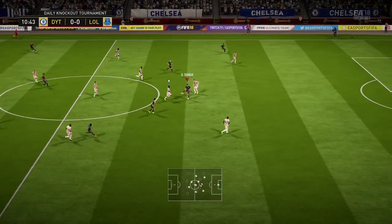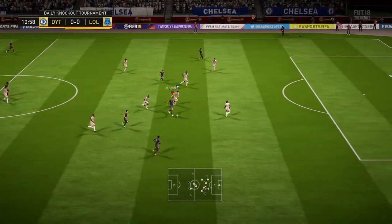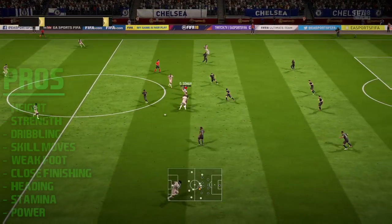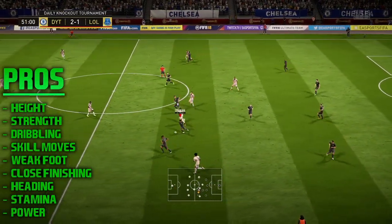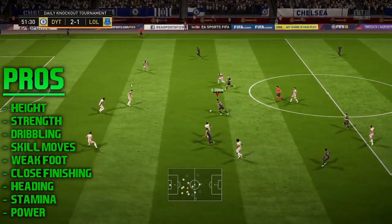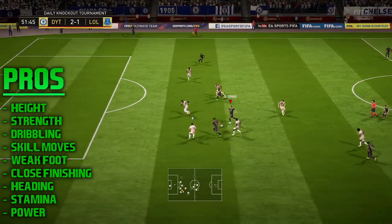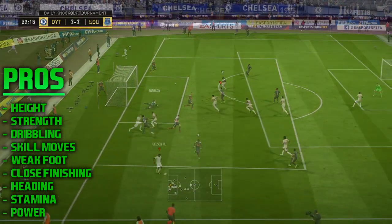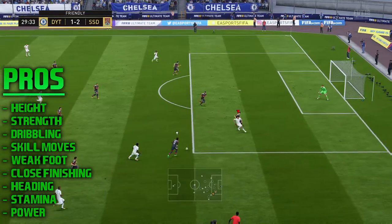His strength was a really big thing I noticed when playing with him — it was very nice to see that a physical striker can impose himself. He's six foot three or six foot four, so going up against big centre-backs he can win those aerial battles, sometimes if his jumping is reliable enough.